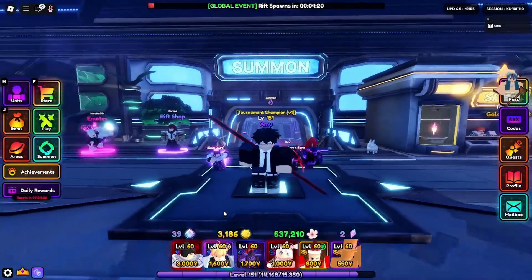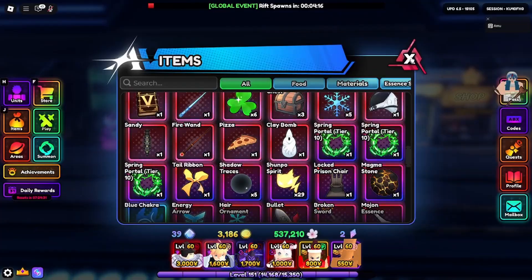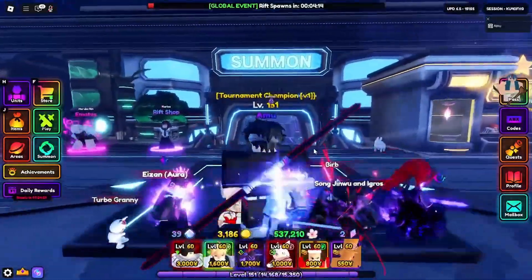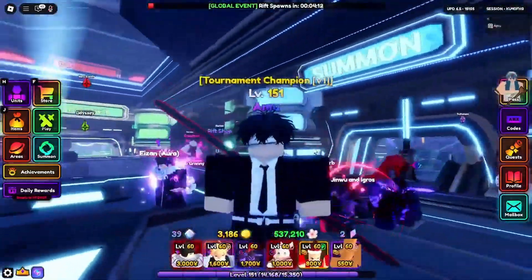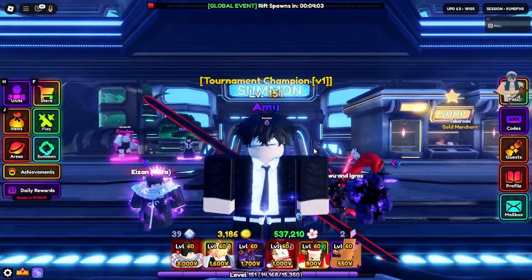All right, so today I'll be showing you guys how to AFK farm these new spring portals to get yourself as many flowers as possible and even get Kaglia. So instead of waffling, let's get straight into the video. First, you're going to want to download the actual macro.